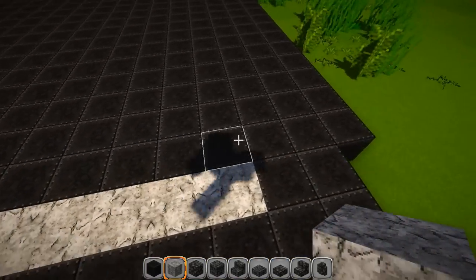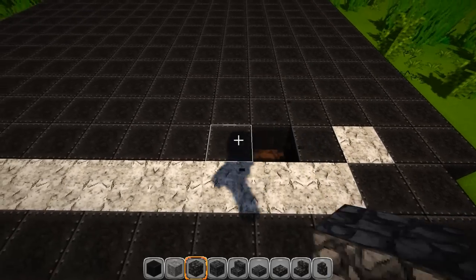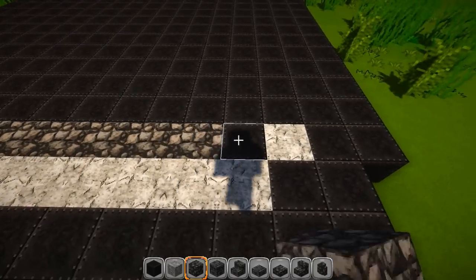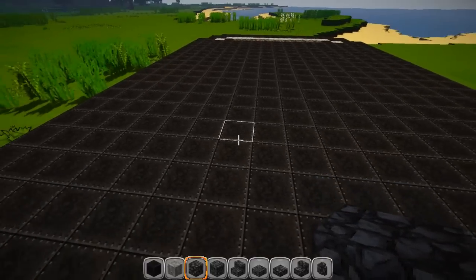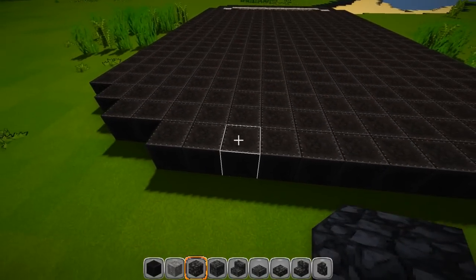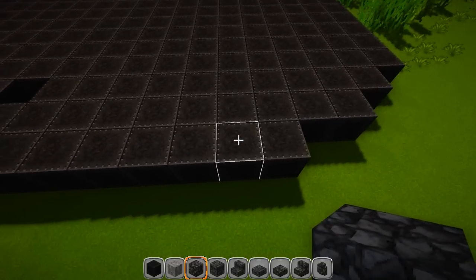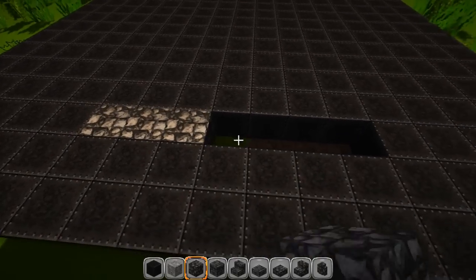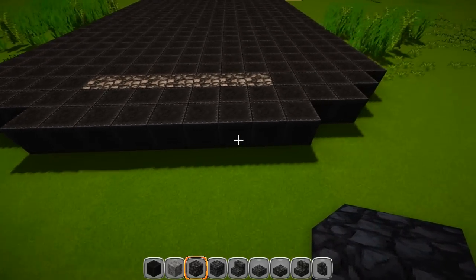Put one here and then one here. Then grab cobblestone, skip a block, and go in between — this is just for the ramp on the inside. Go to the back end and do pretty much the same thing with cobblestone, coming in on the second block. You should have seven pieces across the back, which is two shorter than the width — nine across the front, seven across the back.